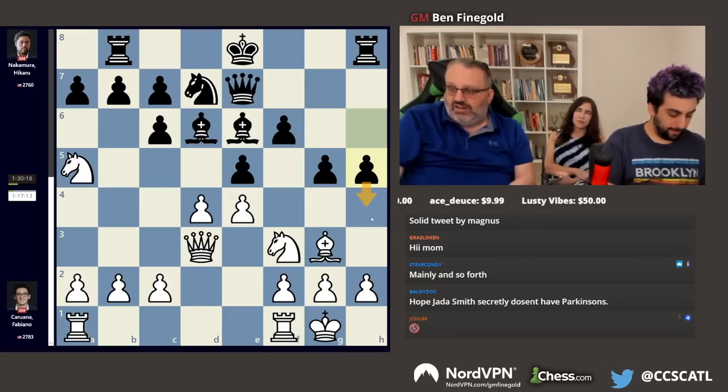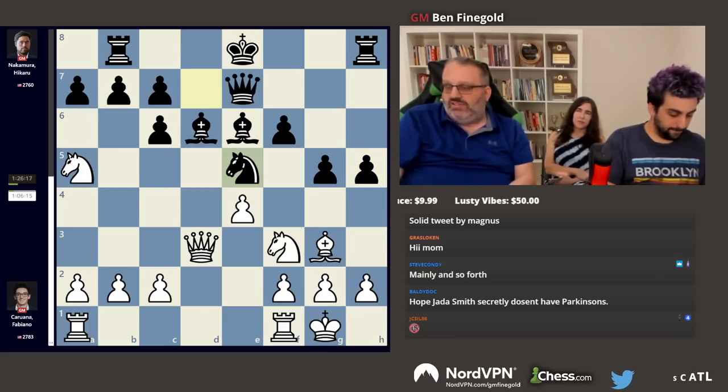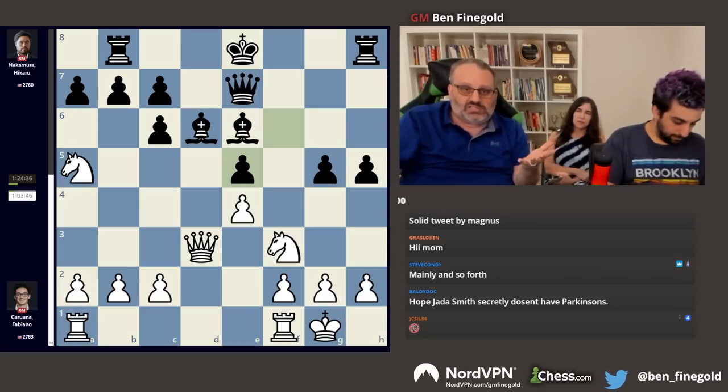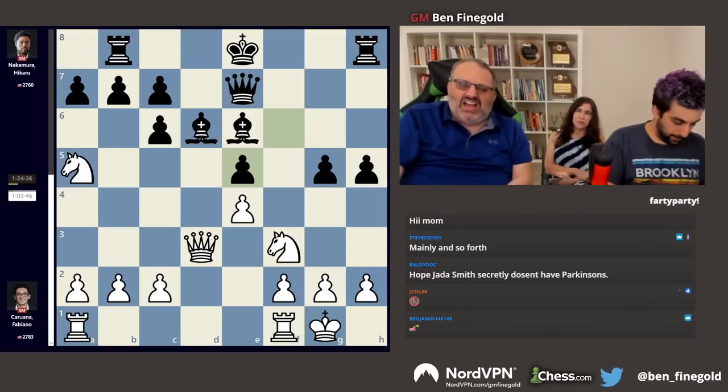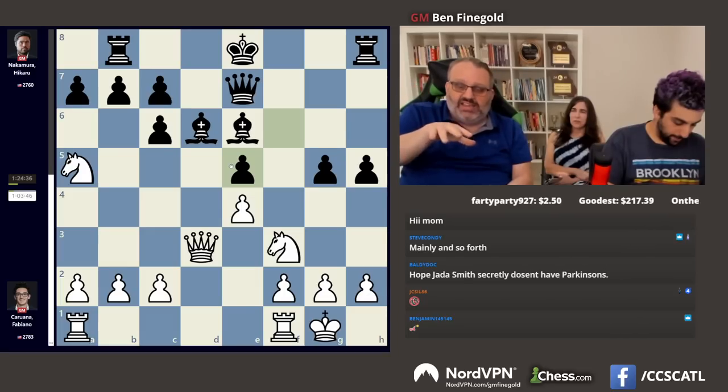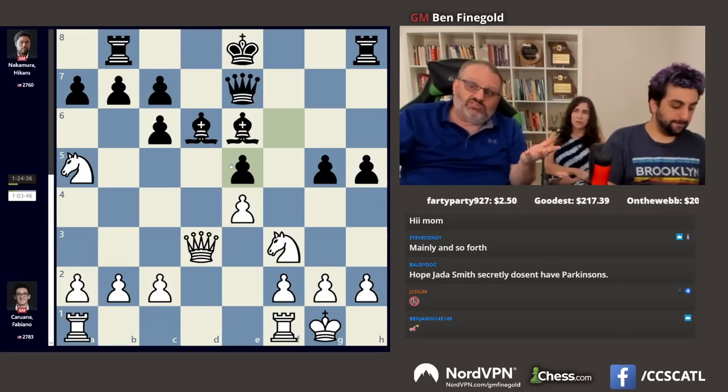f5, threatening h4. Takes on e5, takes on e5, takes on e5, takes. Two knights against two bishops. Now black's position looks a little odd — his pawns are scattered, his king's on e8, his rook's on b8, he's got doubled pawns and an isolated pawn. All that stuff is a little negative. But he's got two bishops against two knights.